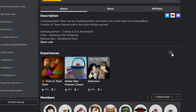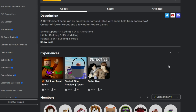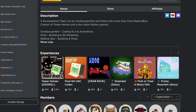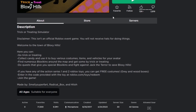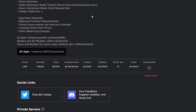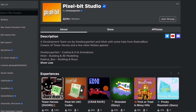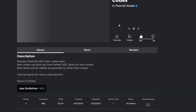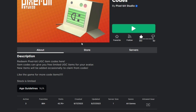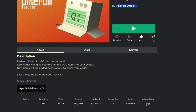If you guys don't know what Pixel Bit Studios is, it's a game studio that makes Roblox games. You guys might have played Tower Heroes before — the games get quite a lot of players. They've got some Halloween games which look really good and have quite a lot of players. Tower Heroes is such a good game, and I just like the way the UGC items look so unique — that UGC picture on the game icon is what you will get from redeeming these codes.